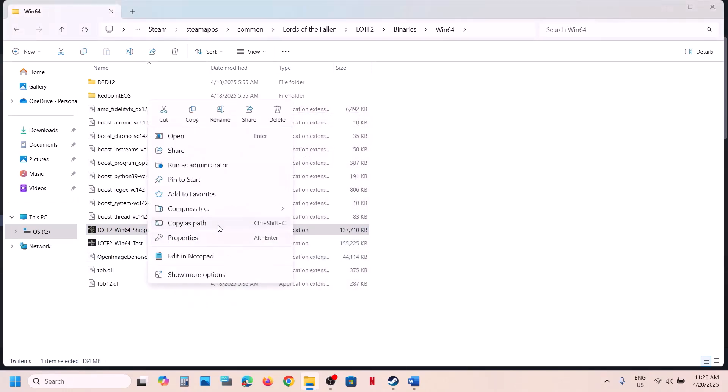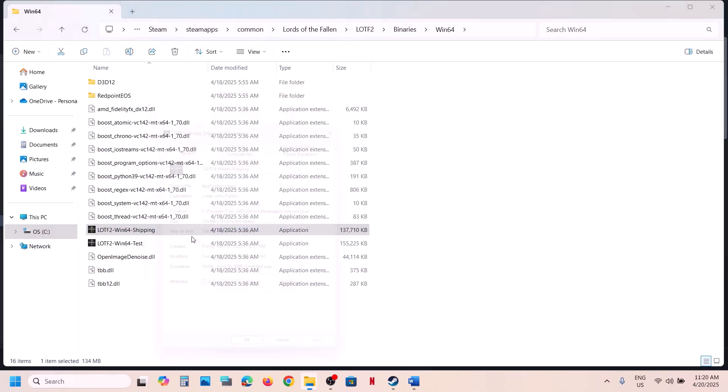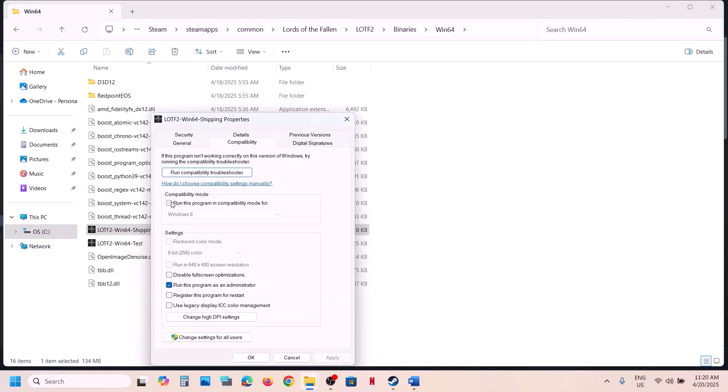Hit Apply, click OK, launch the game and check. If still not working, go to Properties again and this time check the compatibility mode box and select Windows 8. Hit Apply, click OK, launch the game and check. If still not working, try Windows 7 instead.